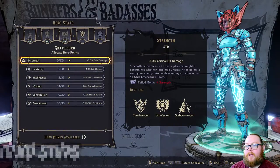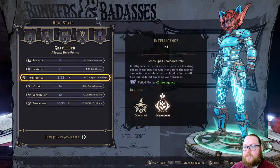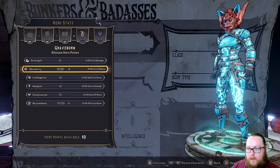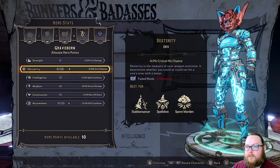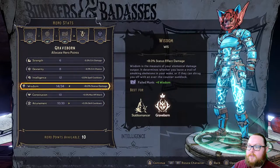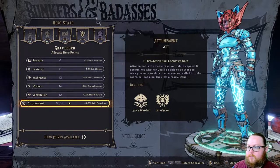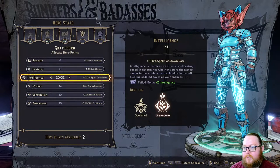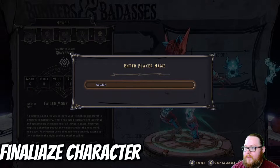I'm going to go with Failed Monk. You get 10 points to allocate in your hero stats. Since this is going to be a Graveborn and I'll be using a lot of spells, Intelligence is what I want most — it's listed as best for Spellshot and Graveborn. I'm going to increase Intelligence as high as it can go to get that spell cooldown rate.